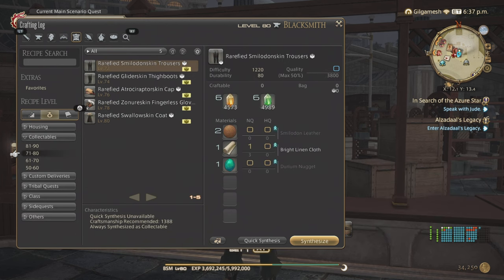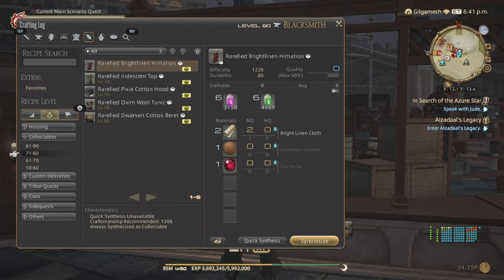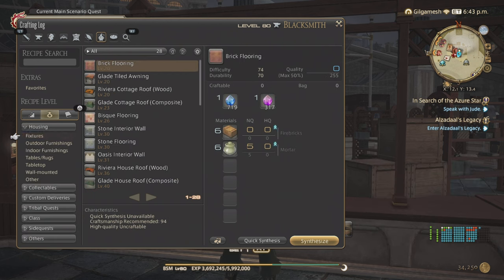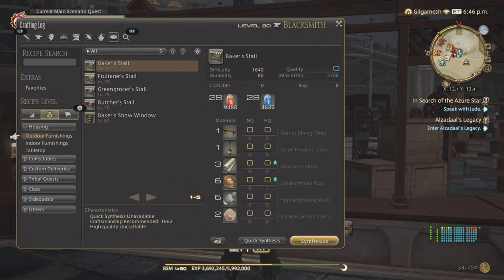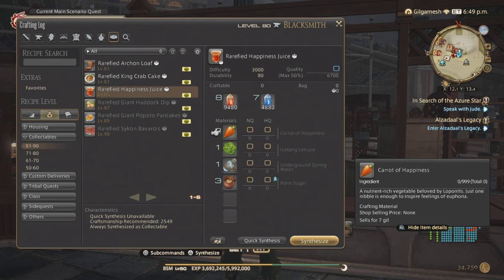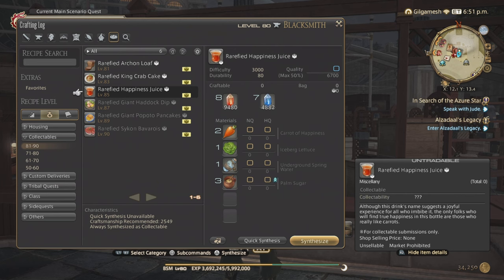Leatherworker has the gloves, which is a little bit harder to do, so if you want to skip this and go back to doing a leve quest, you can. Weaver - it would be this one here; again, these two are probably the exceptions. Alchemist would be the Rarefied Moon Gel — the best way to get those drops is through bi-color gemstones from the Fates. And Culinarian would be the Rarefied Happiness Juice; the only thing you'll be crafting is the palm sugar, everything else is gatherable.